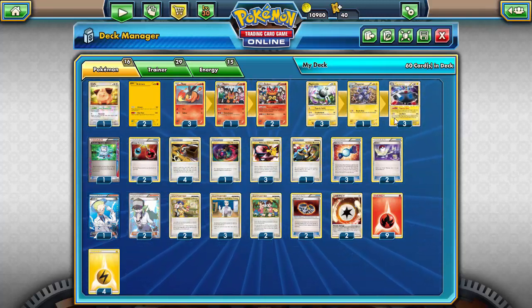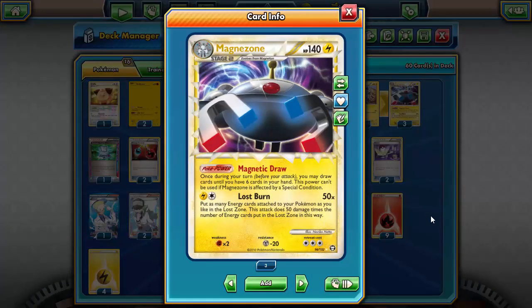This deck is centered around Emboar and Magnezone Prime. Magnezone Prime has the Magnetic Draw Poke-Power, which is probably the best Poke-Power in the history of Pokemon. Once during your turn, you may draw until you have six cards in your hand — simple as that. If you have multiple Magnezone, these abilities stack, so once you get two or three Magnezone up, you just start drawing through your deck like crazy, and it is absolutely absurd.